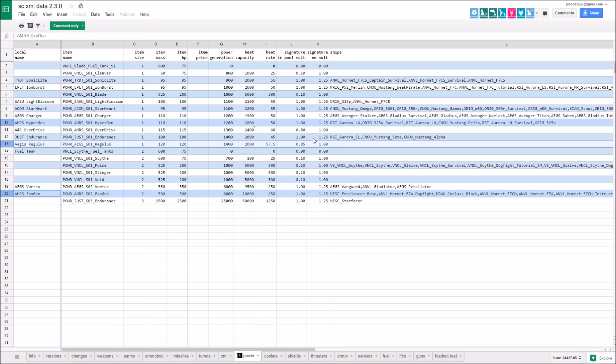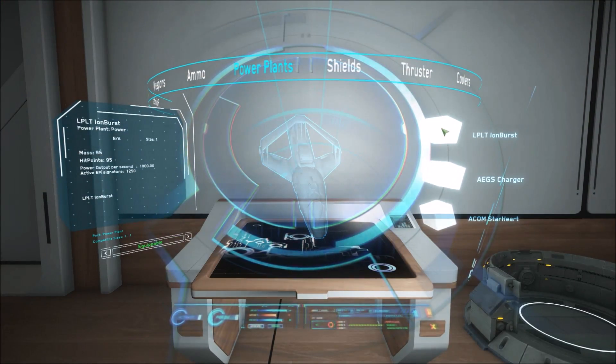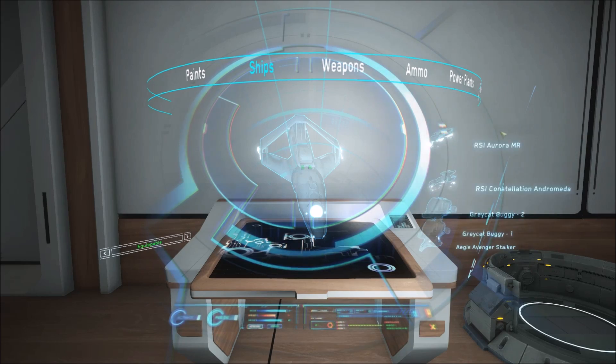The IR and EM multiplier will make you more or less detectable by radars, missile tracking and that sort of stuff. So IR missiles, if you've got a high multiplier, are more likely to be able to see and track you. On the holotable in-game, you can see how much power is generated per second, the amount of EM signature added to your pool, the active EM signature from the Power Plant, and its size.